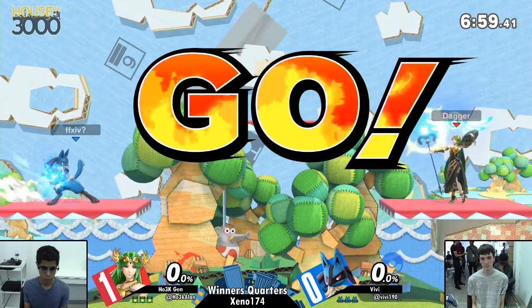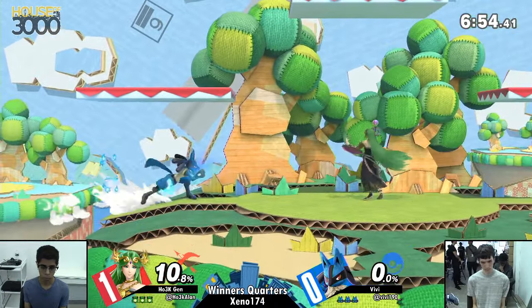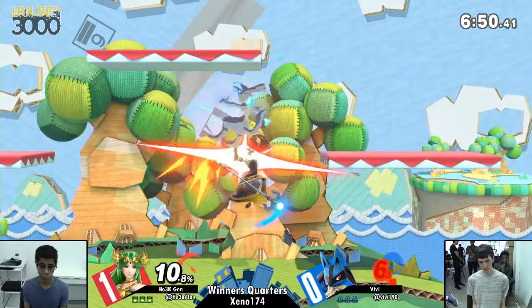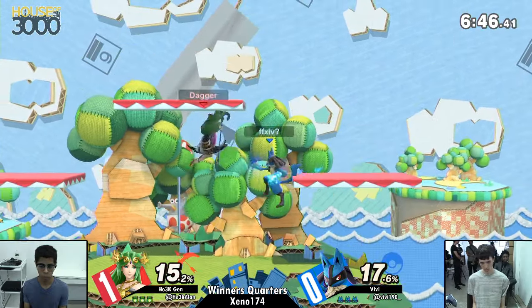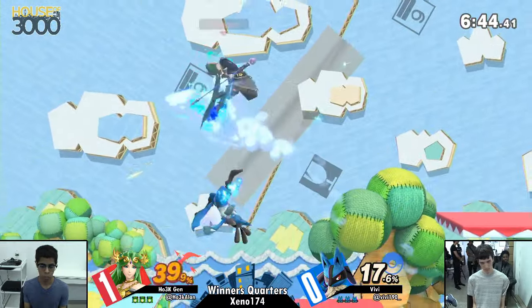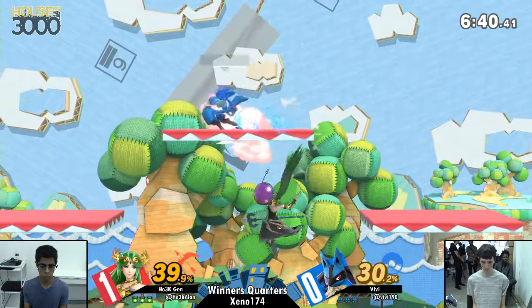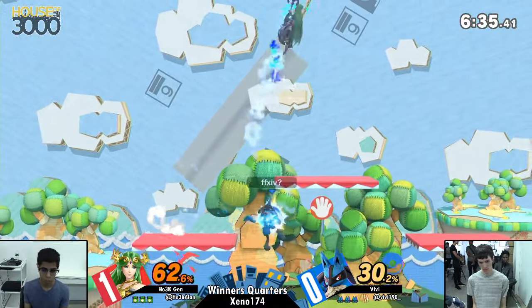One more competitor is going back to his bread and butter — what he used to get him here to Winner's Quarters. He's going to go back to the Lucario on Yoshi's Story. This will work out definitely for Lucario on paper. He's going to want to get those early kills. That's where he was struggling with the Mewtwo.